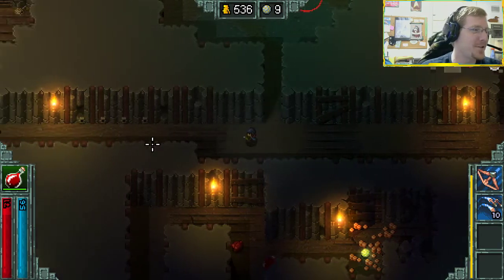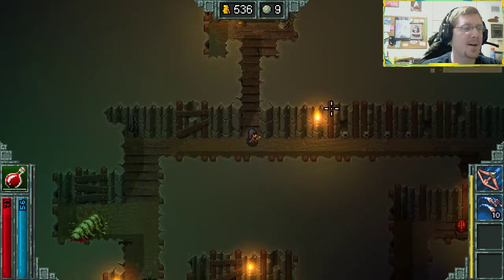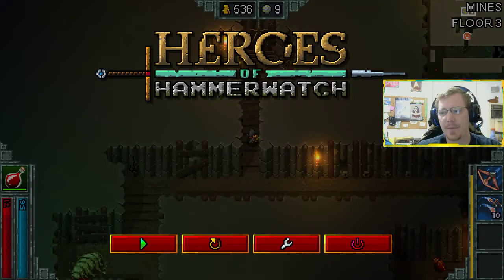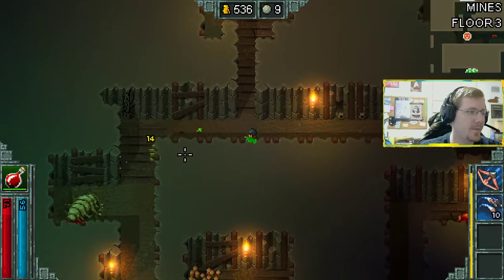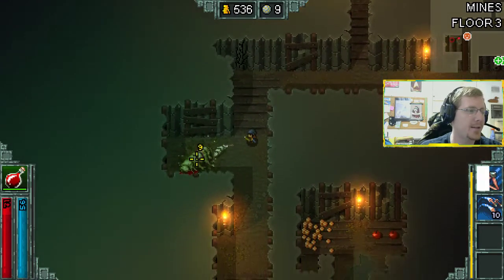That was a new trap room - they just constantly fall and do not stop. Now we've already hit the shop for this set of floors. Another rule with shops is they cannot show up on the first floor of an act. Looking at the floor counter up here, we're on Mines floor three - there are three floors per set. Whenever it's the first floor you cannot find a shop, so there's no harm in sending back your loot since we can't come across another shop for a long time.